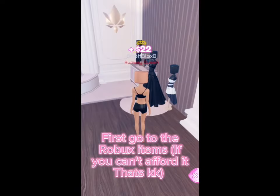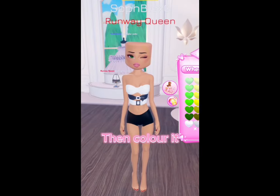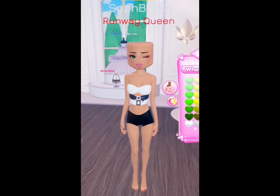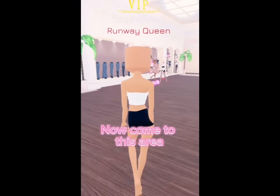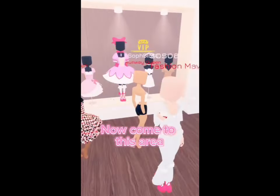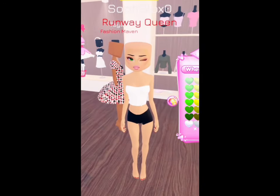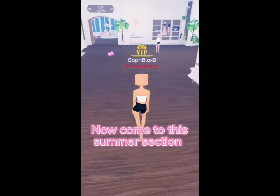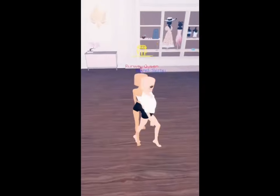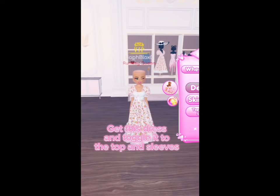First, go to the Robux items — if you can't afford it, that's okay. Then color it. Now come to this area and get this vest. Now come to this summer section and get this dress, and toggle it to the top and sleeves.